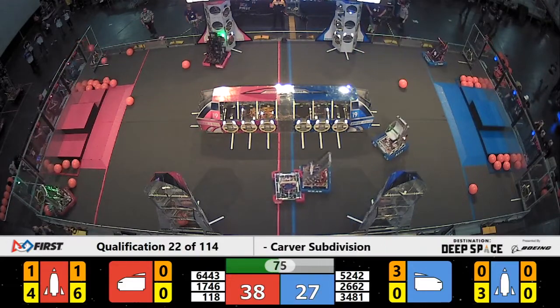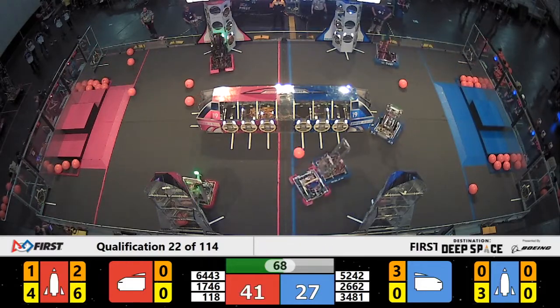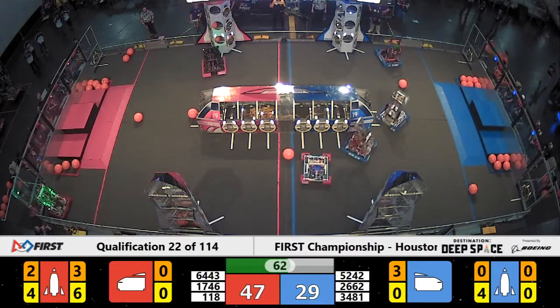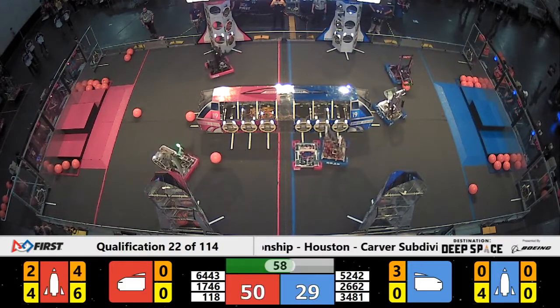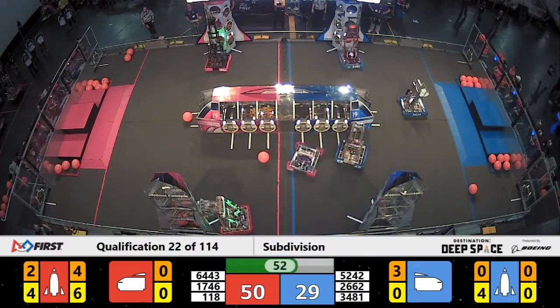70 seconds left. Blue Alliance has a lead, 38 to 27. Otto for the Red Alliance, 1746, still working on that rocket ship — it's completely sealed up, now it's just a matter of putting cargo in there. Four cargo in, two more to go, and Red Alliance will have a ranking point. We may have a double rocket here.